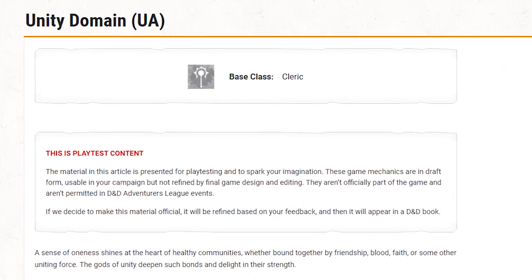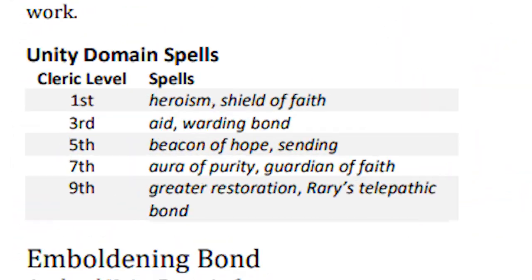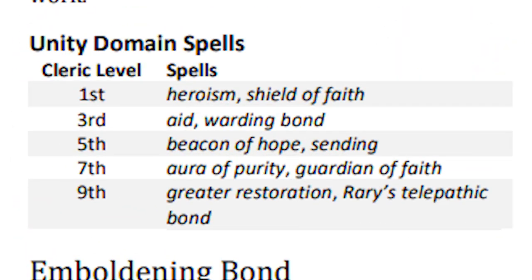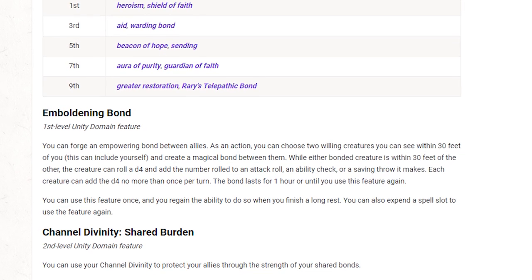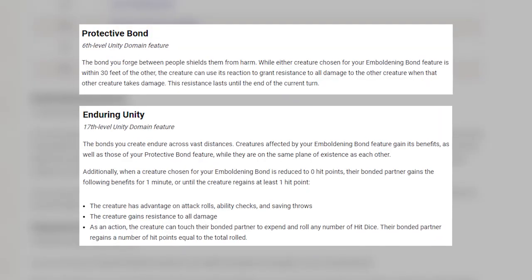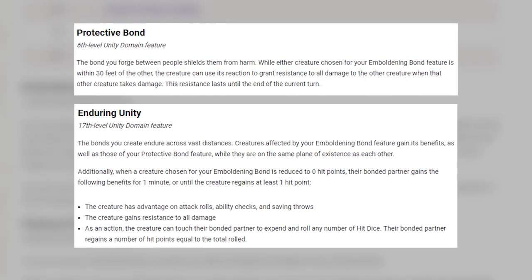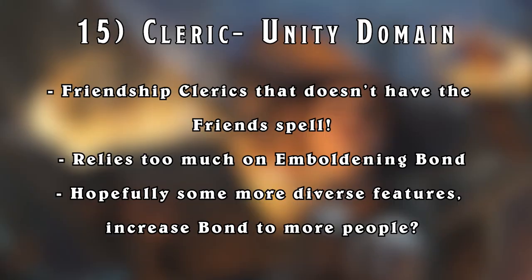Next up is the Unity Cleric, the slightly better Cleric - although it is a friendship Cleric that doesn't have the Friends spell, which is unacceptable. I love the theme of it, but I think that half of its features are just power-ups for its Emboldening Bond, which can only benefit two people at a time. I hope that they'll adjust those to affect more people as you get stronger with it, or they'll just change them altogether. But I think overall it's gonna come back stronger than before.